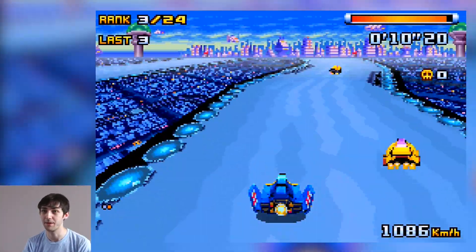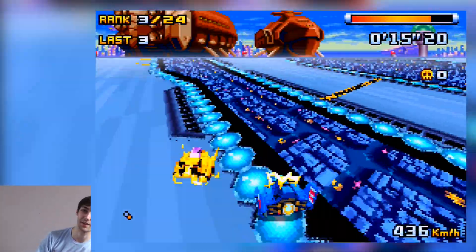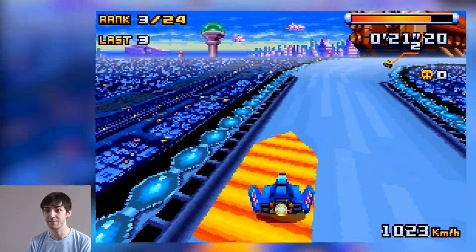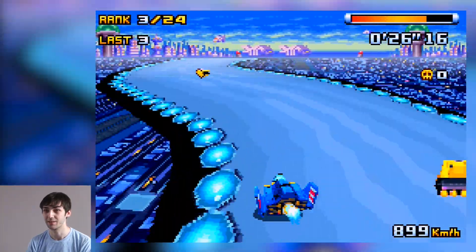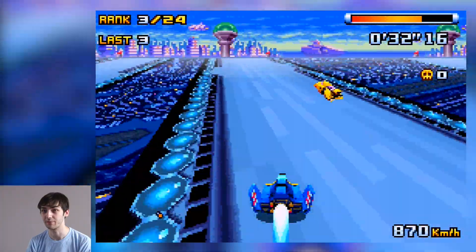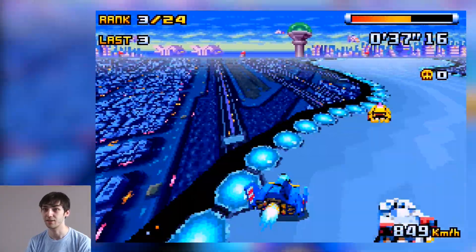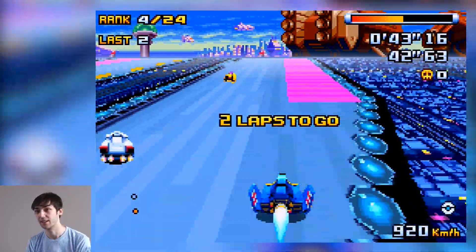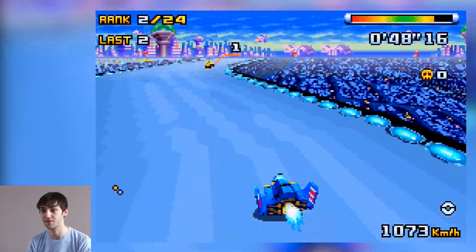One thing I find missing in this game — it's a really nitpicky thing — but when you use the air brake, the car doesn't actually lean to the side like it did in F-Zero GP Legend, which is a bit of a downgrade in my opinion. I'm not sure why they didn't include that animation because I quite liked it. That said, something new for this game: if you press L and then R one after the other, you can actually do a spin attack, which is used for survival mode where you have to hit opponents off the track. You can also double-tap L and R to do a shunt to push opponents into the wall.